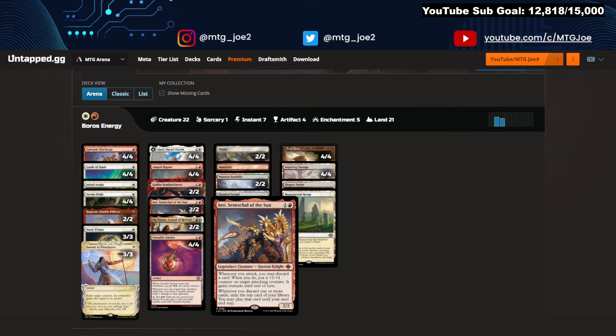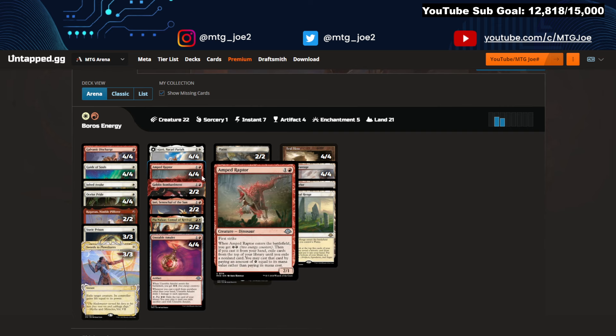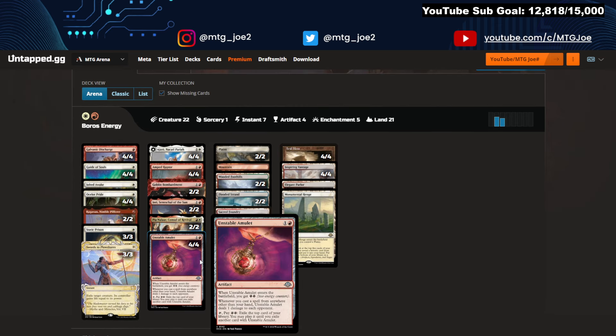I wasn't a big fan of Inti in the list honestly. Most of the time you're playing cards from exile, and you weren't really getting big — you're going more wide than anything. So I think that's the most cuttable card. I do like Pia in the list — thanks to Unstable Amulet and the cascade effects, you get a lot of cards you can cast from exile. Ragavan also lets you cast from exile. The Amulet lets you pay two energy and exile a card, and whenever you cast from anywhere other than your hand, you ping one damage — including Lurus casting from the graveyard, Ragavan from exile, or Amped Raptor from exile.